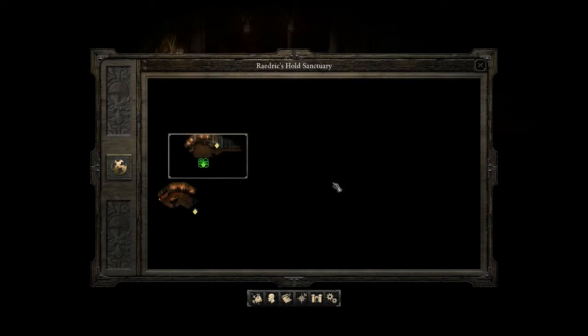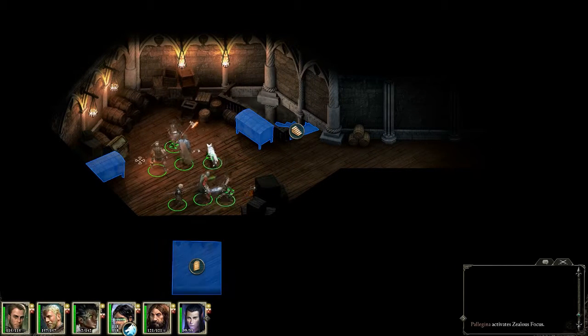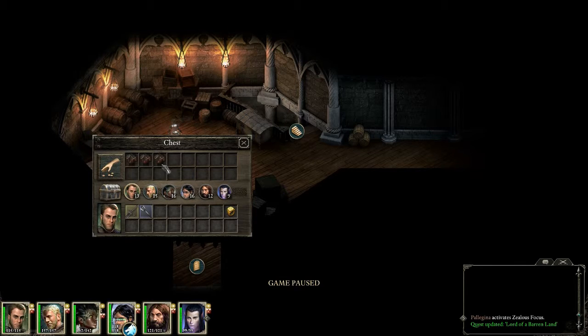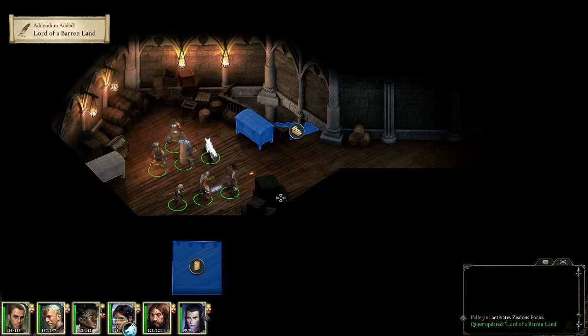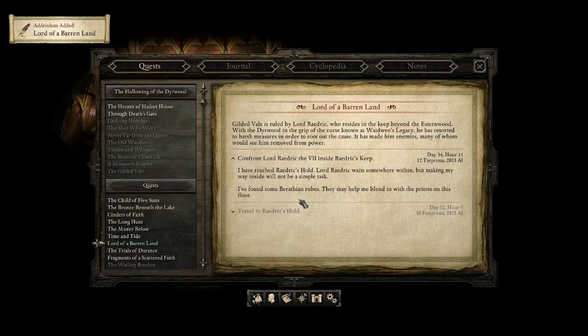We're back in Raedrix Hold Sanctuary. There's a door to the Keep Kitchen. In here we find Baratheon Priest Robes — these robes are the traditional attire worn by the Baratheon Priests in Raedrix Hold. Quest addendum: I found some Baratheon Robes; they may help me blend in with the priests on this floor.